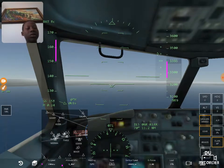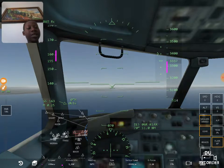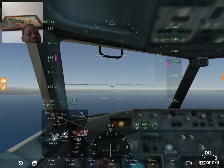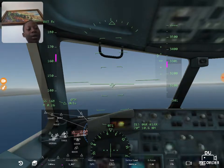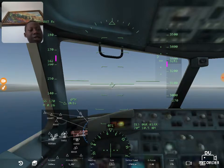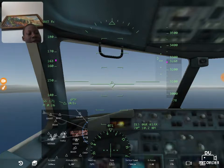You see this indicator here — you've got to make sure it's in the center of the runway. Otherwise you land off to the side, which is not good. So make sure it's exactly in the center, like this.